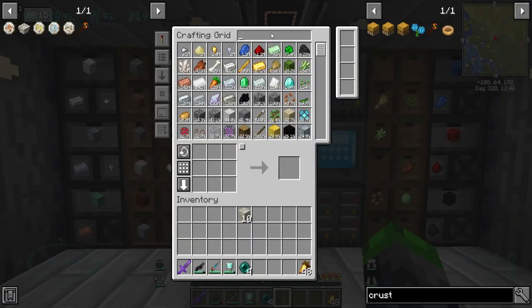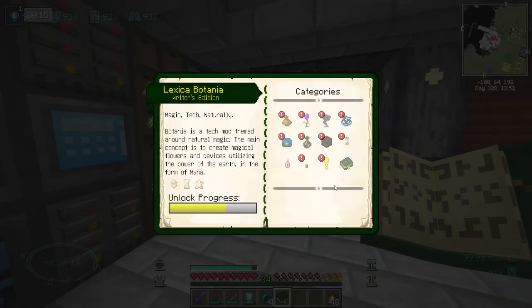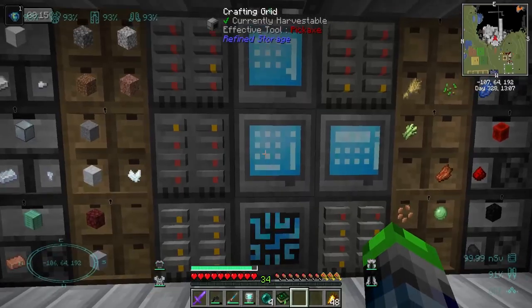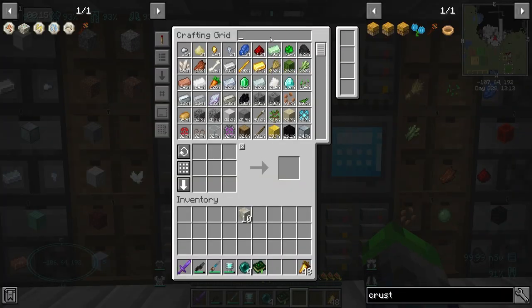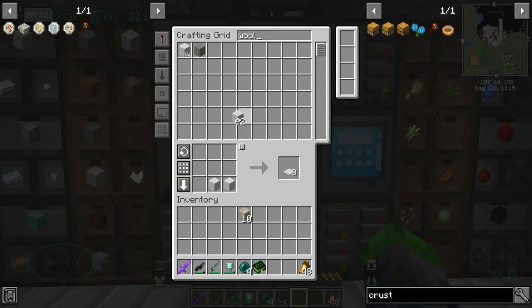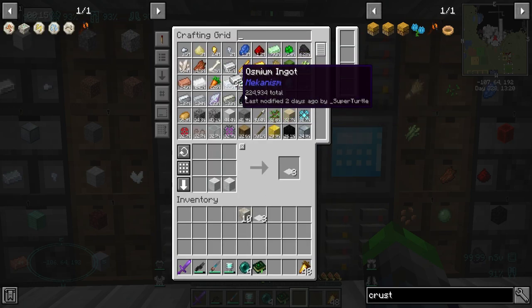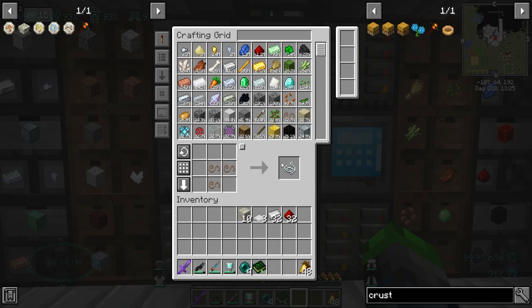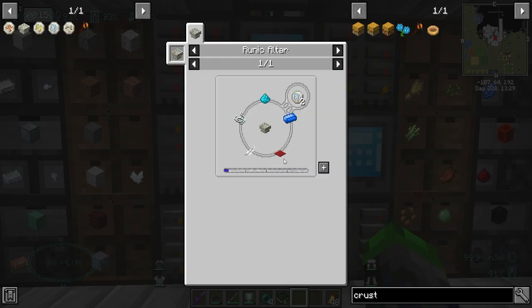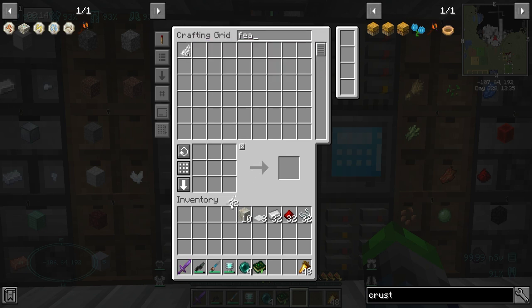Let's check the book. I think all we have to do is start making this rune of air - we're gonna make two of these. We need some carpet, some string, some iron, and some redstone. And then a feather. We've got quite a few feathers.